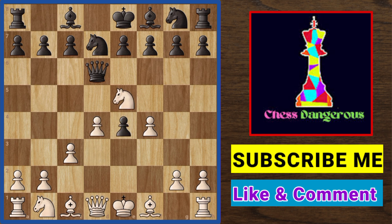Going back — if black does not take your pawn and instead takes your knight, you recapture with your f4 pawn and continue playing the game.